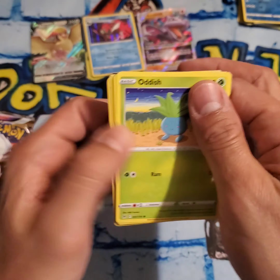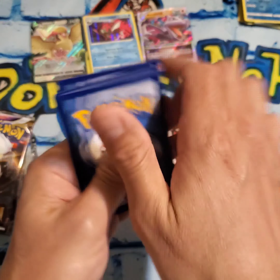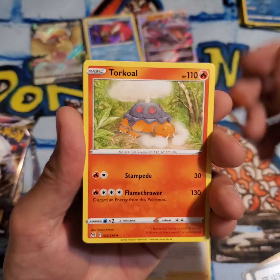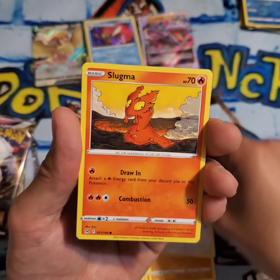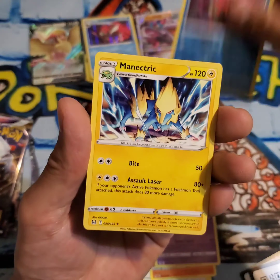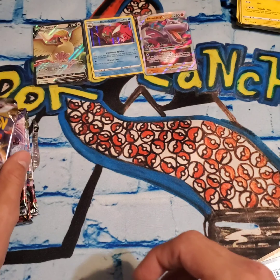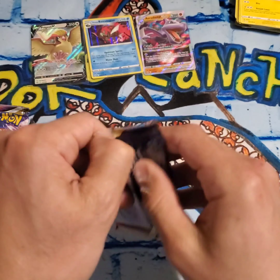Pack number four. Oddish. Grass energy, Farigiraf, Arizu, Torchic, Oddish, Growlithe, Lickitung, Slugma, Clefairy, Basculegion Reverse Holo, and a Magneton Non-Holo. So there's our first pack without a hit in it — I wouldn't say a dud, but no hit. Keep it rolling.